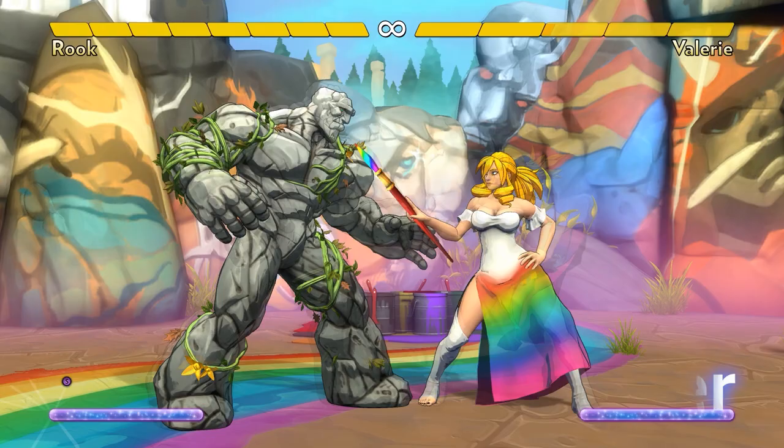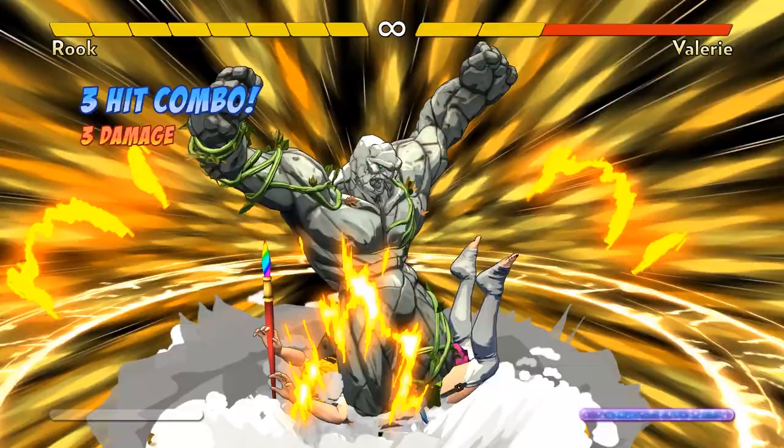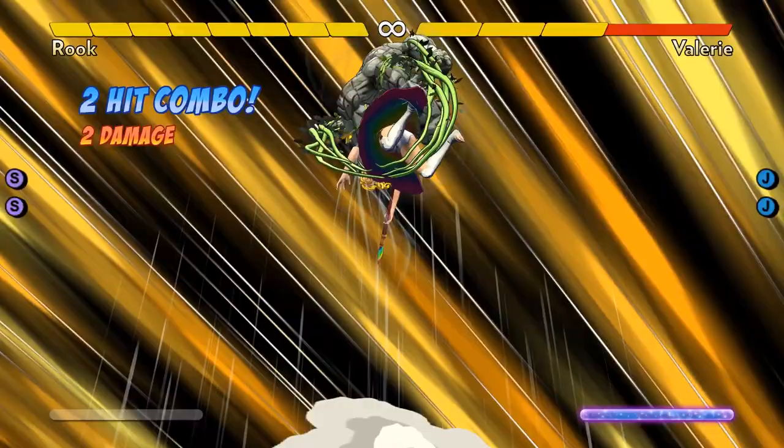Rook's ground super is an amazing throw that deals a whopping 3 damage. When he activates it, he's invulnerable for a few frames before the cinematic startup. The startup is incredibly fast, which makes Rook especially deadly when he has super meter. Though the opponent can jump out of this throw, if they haven't already started jumping before the cinematic, then it's too late.